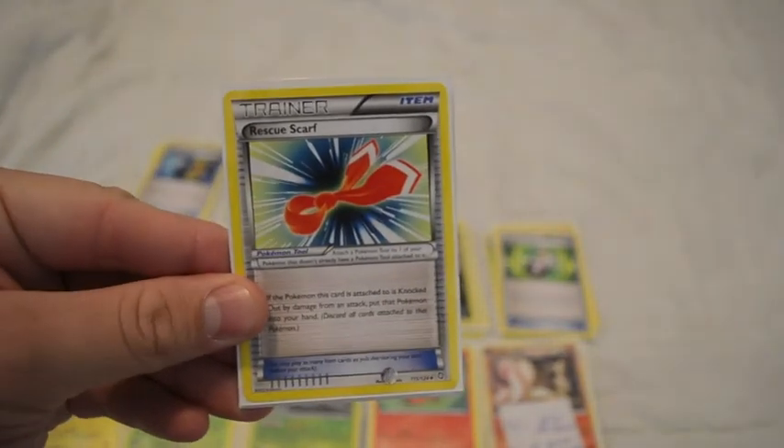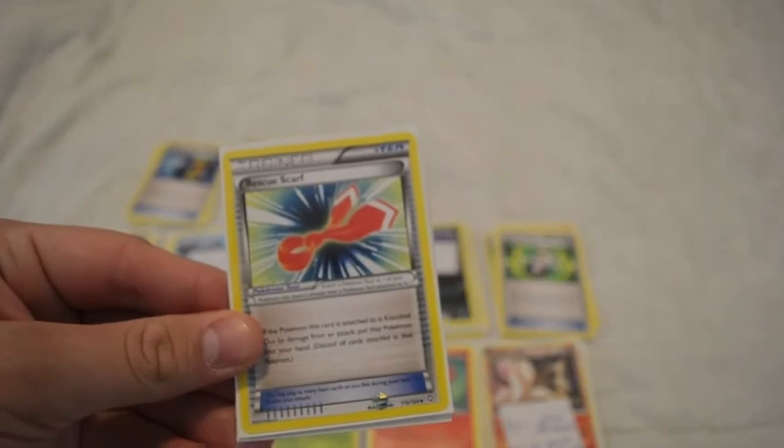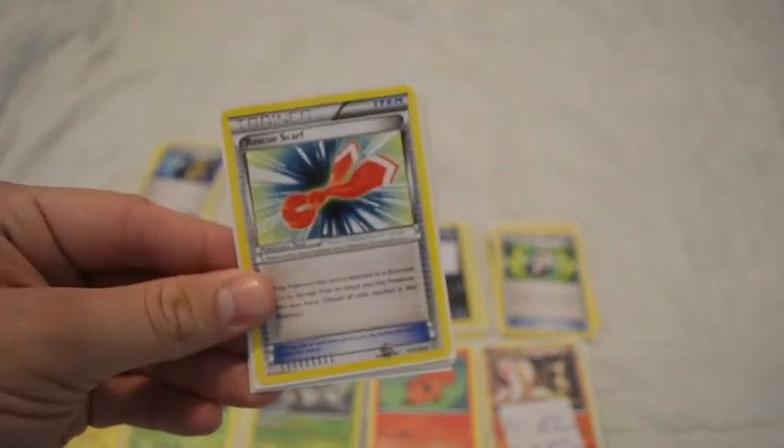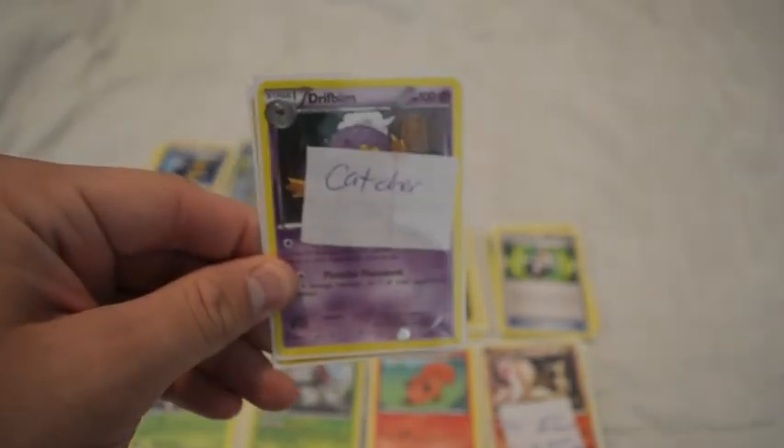I have four Rescue Scarves. These are used for pretty much attaching to Ninetales. Since there's only four main attackers in this deck, that's what that's for — just so you don't end up losing them. And finally, I have three Pokemon Catchers in here, just to bring up Pokemon if they're trying to set up an EX or any stronger Pokemon that needs higher energy, so you can catcher it up and hopefully poison and confuse them and hit them with at least 120 damage, plus the poison damage and hopefully confusion.